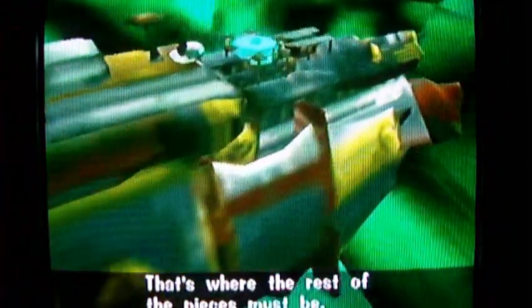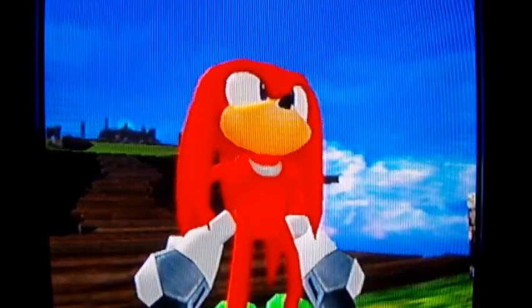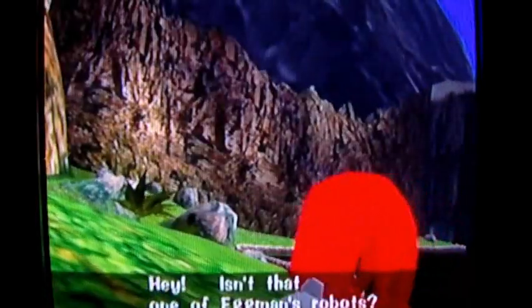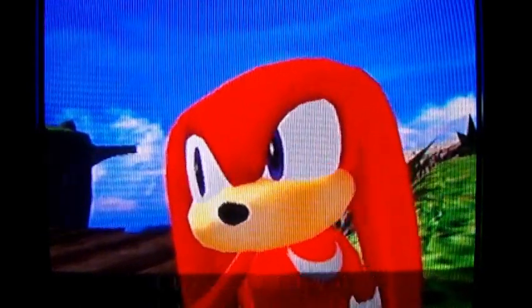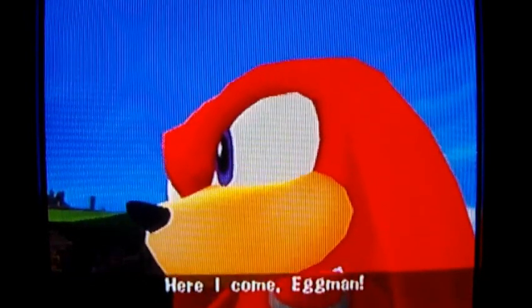It's Eggman's flying quarters — a vision inside the Emerald. That's where the rest of the pieces must be. But I don't know where that ship is, so I've gotta look for it. That looks like one of Eggman's robots — let's follow him. Maybe he'll know where the ship is. I'll follow it back to Eggman's base. Here I come, Eggman! To the Egg Carrier we go!